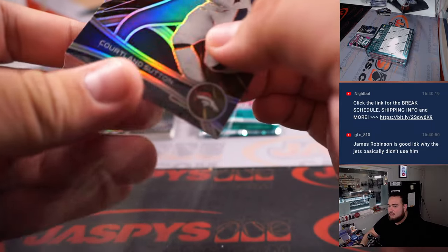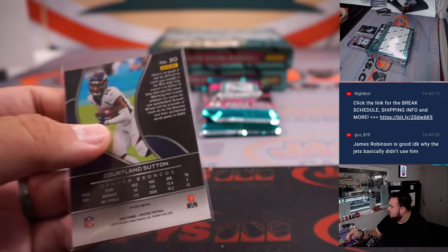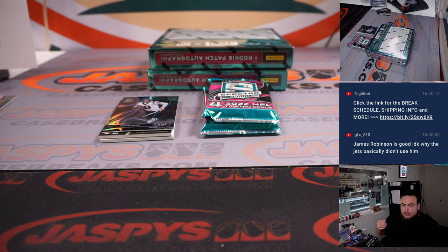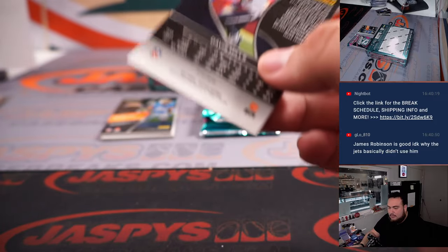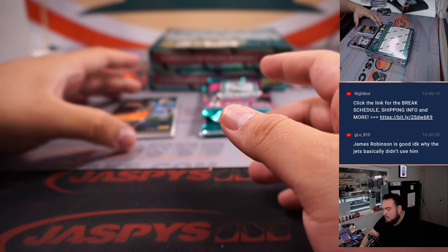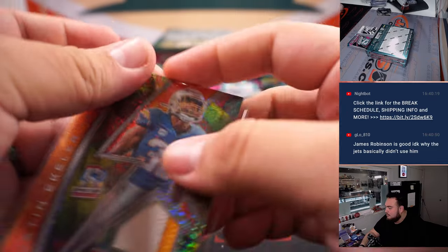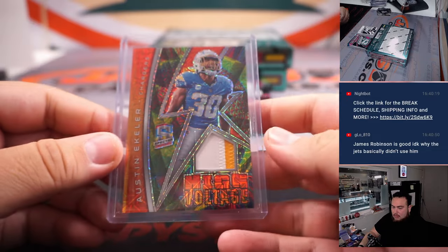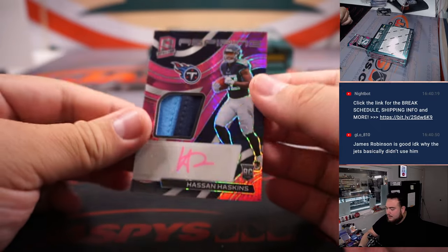Cordarrelle Patterson to 75, Denver Broncos — that's part of the 19 R&B, spot 7 is Chris Parent. Davis Mills, Houston. Austin Ekeler, seven out of 25, two-color patch — Chargers, D-Low. Hassan Haskins to 25 RPA for the Titans, going to Aaron.